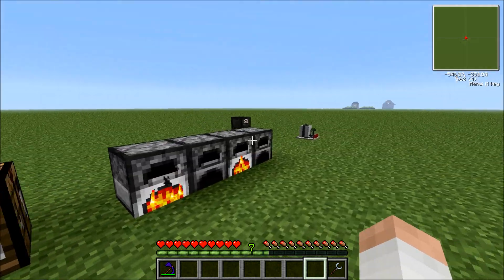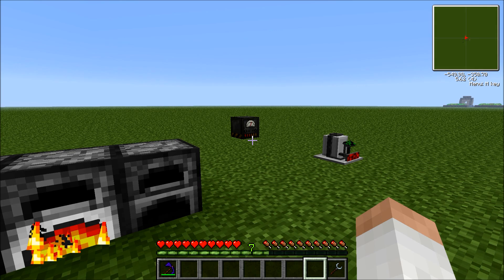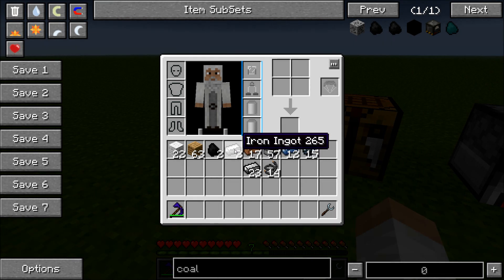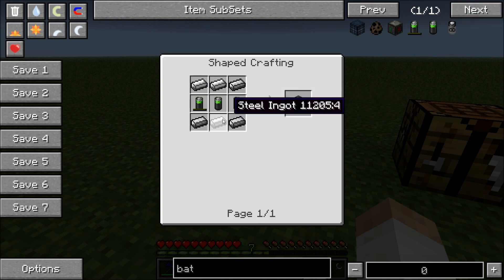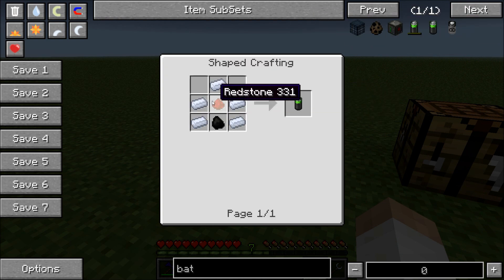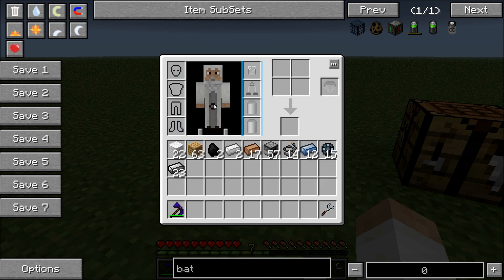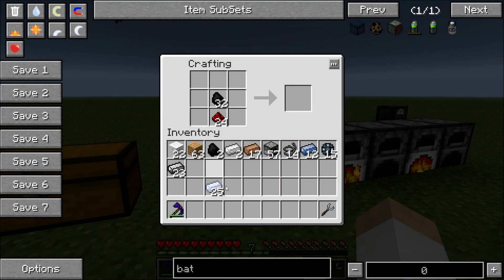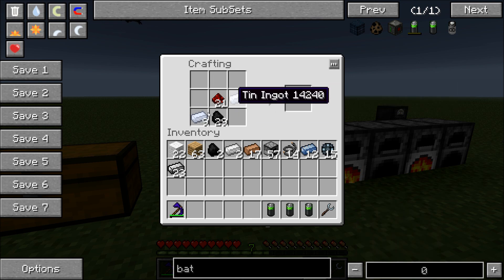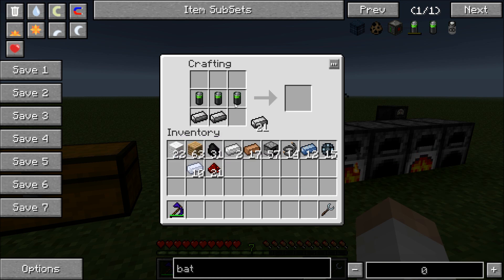The next thing we're going to have to do is make something that can store the electricity. We're going to make a bat box. We're going to need at least six steel to make it. You're going to need three empty batteries along the middle. To make the batteries, just get some redstone, coal, and tin — this involves a lot of redstone and coal, so I recommend mining quite a bit. Make three empty batteries, then place them with steel ingots like so.